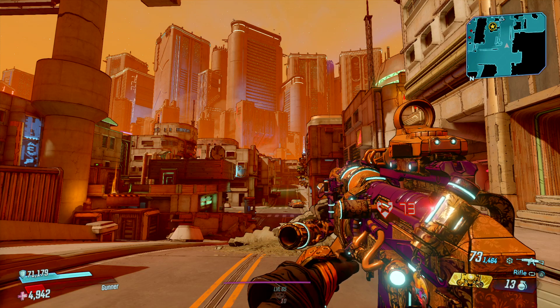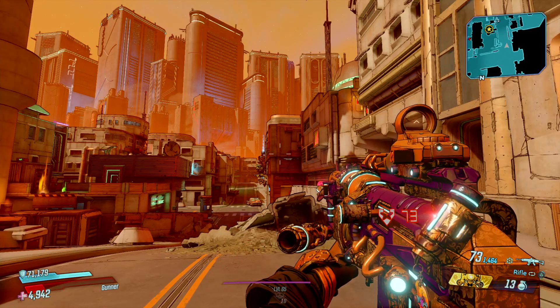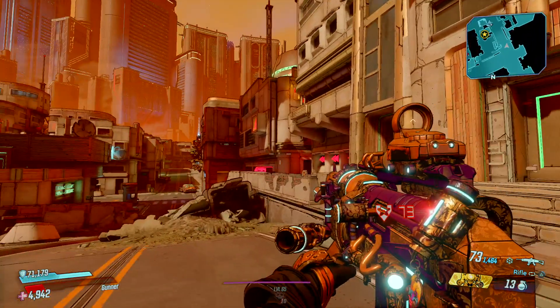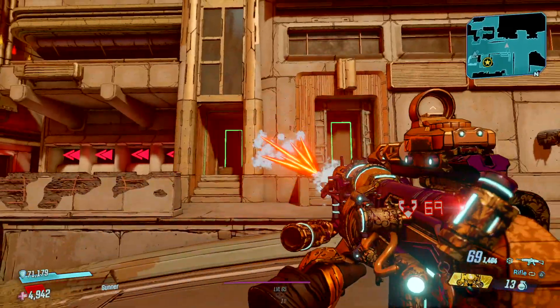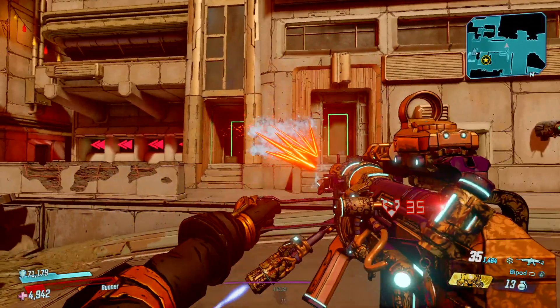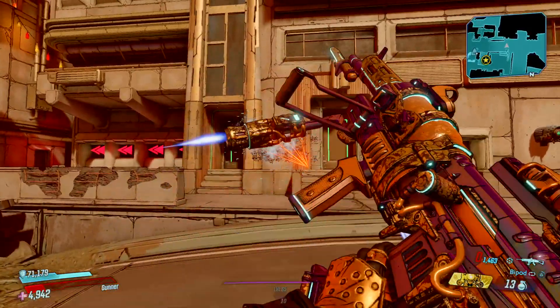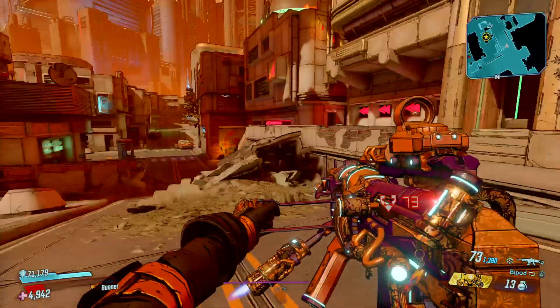The Dictator used to be my favorite gun to use, and that was the gun where it would fire in a horizontal pattern. But the Monarch fires in more of a rectangular pattern, and in bipod mode it doubles the projectiles you fire, so nothing survives in that little rectangle there.